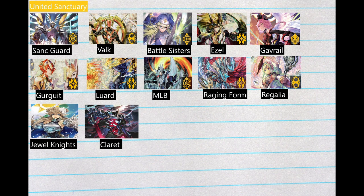Strong deck. Luard — always good, consistently always good. MLB — another deck that we don't see a ton of in premium. It has potential, but it's just slower than most decks in premium. Raging Form — we've seen this a couple of times. Regalia — currently one of the best decks in the format in premium. Jewel Knights, and my personal deck that I'm known for, Claret premium.